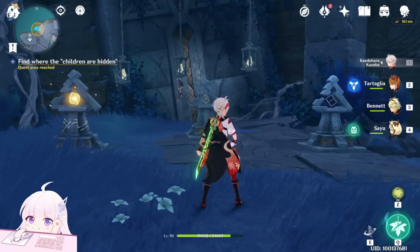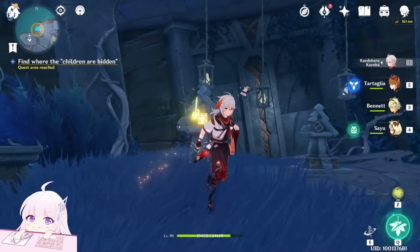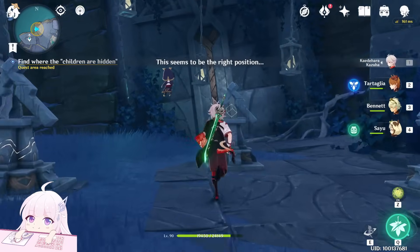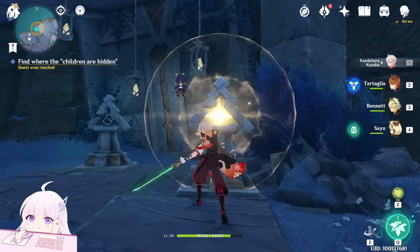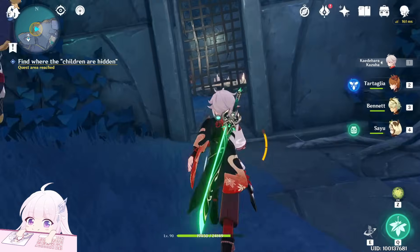We seem to be in the right position. Let's pull all of them down. Then one, two. The first one is off. The middle one third. The third one in the middle — like this. And this door will open.